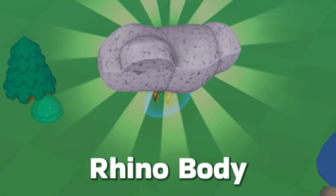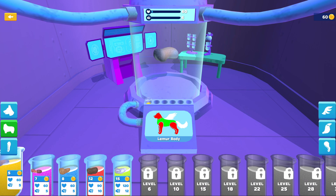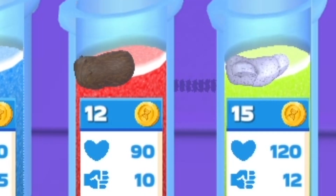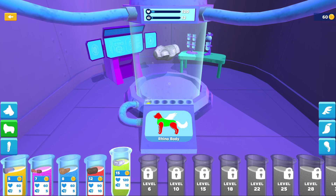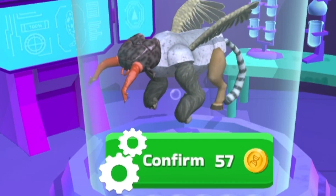I just actually defeated those two things. Got a rhino body and a whole bunch of money. So now we should be able to create it. The rhino body is insane — 57, 60 coins. I just made an insane creation.